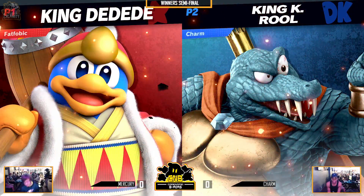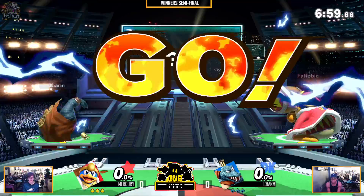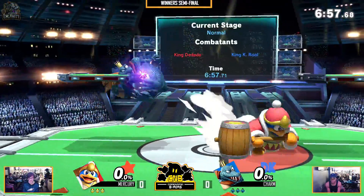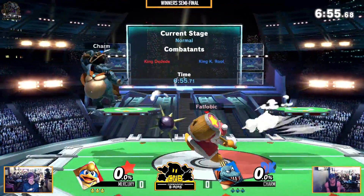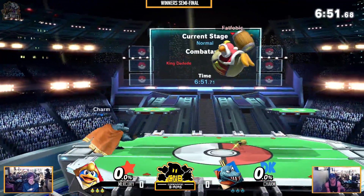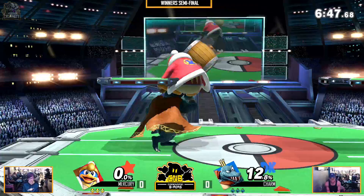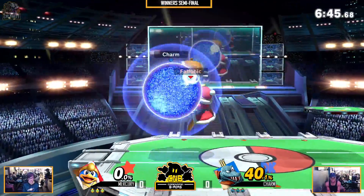This game — only one person has taken the game off his DDT in bracket today. I think he said he's going to switch if he loses, but it's going to be interesting. Charm just came off yesterday from a loss from Guerrero18, the guy who eliminated him twice — another DDT main. So we'll see how Charm can adapt to Mercury's DDT.